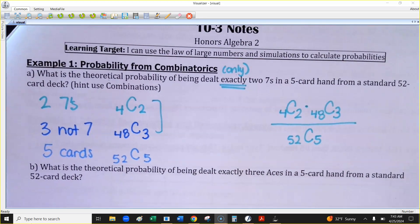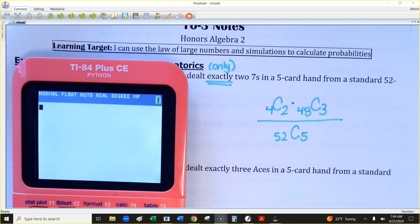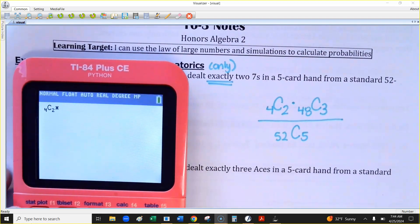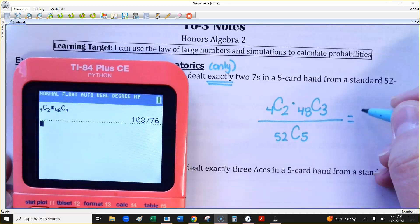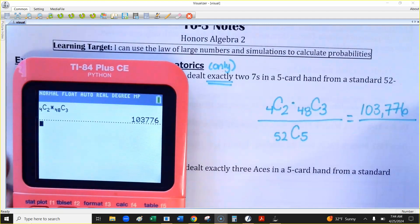However you want to do this on your calculator — under the Math menu, it's the probability menu. Make sure you pick NCR for the combination. So I'm typing 4 choose 2, then multiplying by 48 choose 3. You can actually do this all at once. I'll do two separate steps so you can see the numbers. There would be 103,776 different hands that you could get that would have just two sevens.